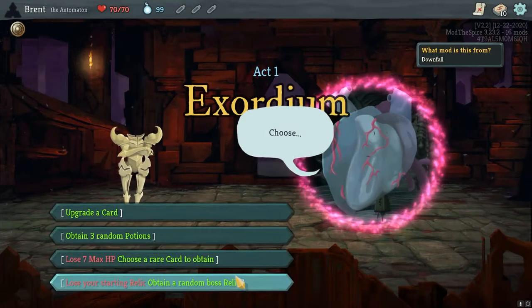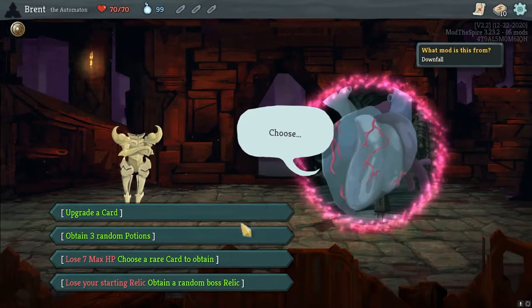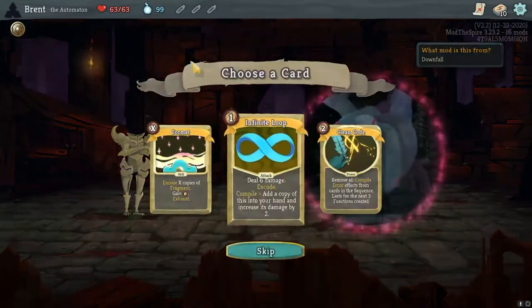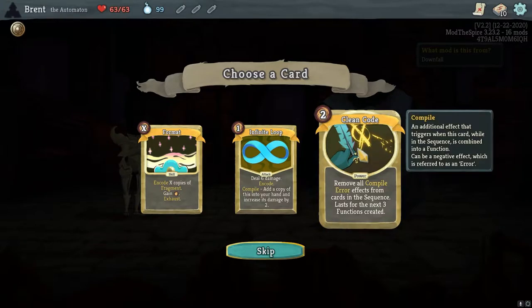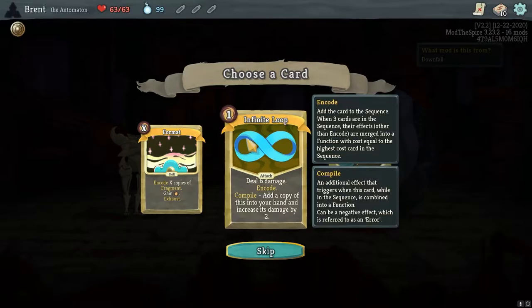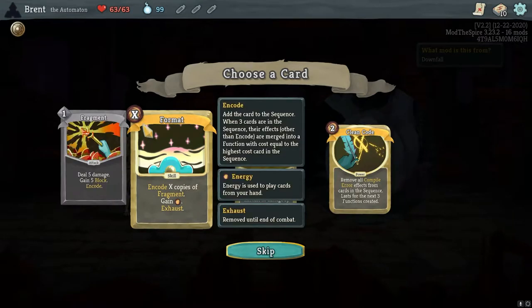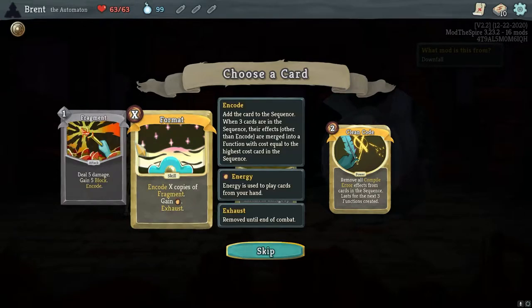We're going to continue with the random choice here, and for the first time in a while, we got Exorbium on the first. So we actually have some different options — we don't have to go with the bucket for the first one. We'll go with a rare card to start. Three functions created — Clean Code, pretty cool. I've never really used it. Infinite Loop is really good if we have a small deck. And Format is at least one energy, no matter what, plus one. You would always get at least one fragment and could immediately play it for five blocks.